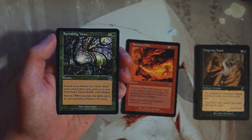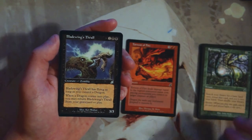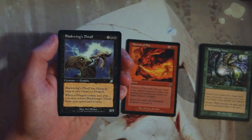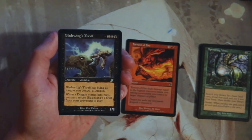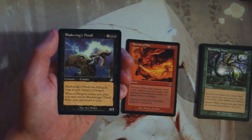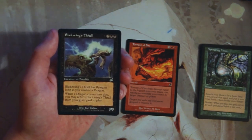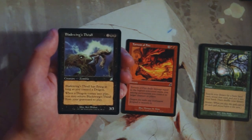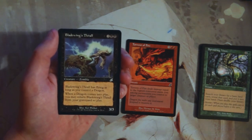Our first uncommon is Bladewing's Thrall — two and two black for a 3/3 with flying as long as you control a dragon. When a dragon comes into play, you may return it from your graveyard to play. Dragons are pretty popular in this set, I believe. A 3/3 for four is bad, but a 3/3 flyer for four is great, and it can recur itself. I'd rather have the dragons first, but this seems really good in a red-black dragon strategy.